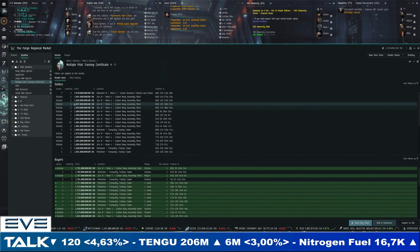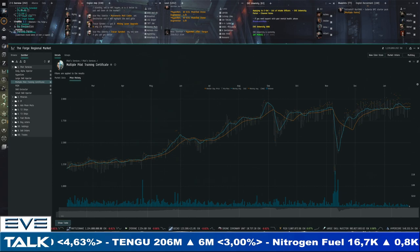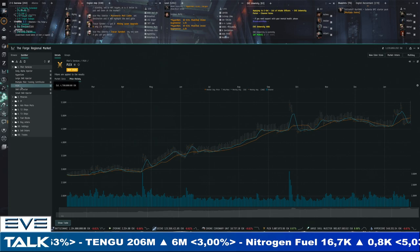The Multiple Pilot Training Certificate is seeing terrible volumes since you can get a better deal through the New Eden Store for Omega time. Why invest in a MPTC when you might as well train an alt account? 1.9 billion for sellers, 1.8 billion for buyers — that spread has closed significantly, resulting in very low volumes. The action right now is in the PLEX market.